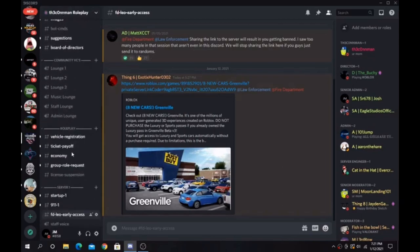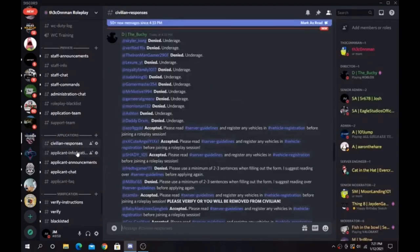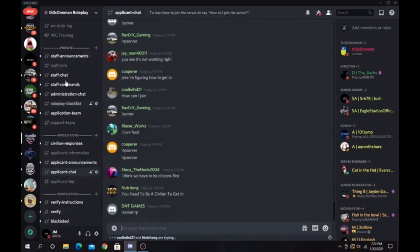When you first join, you're only gonna be able to see these four channels, including the application chat. What you want to do is apply to be a civ — that's how you get access to everything else in the server.